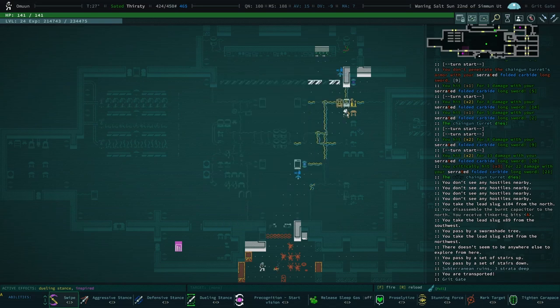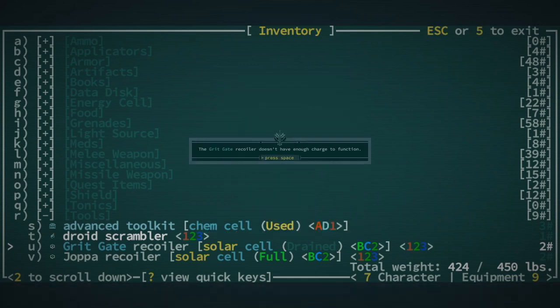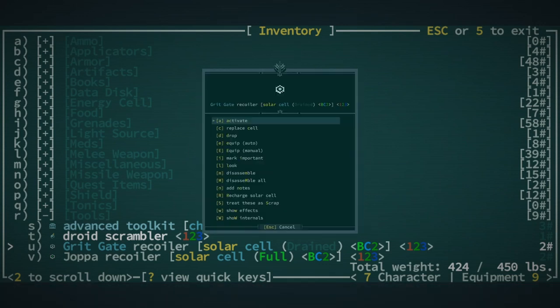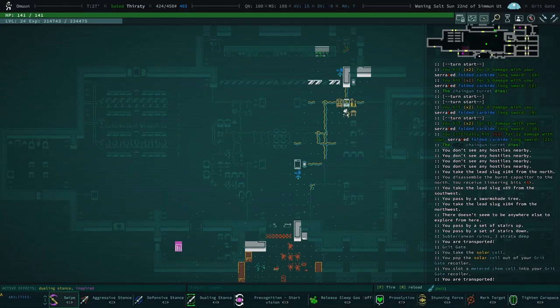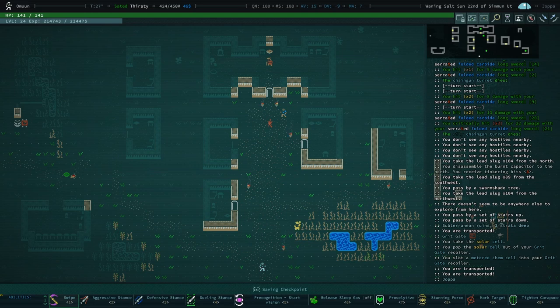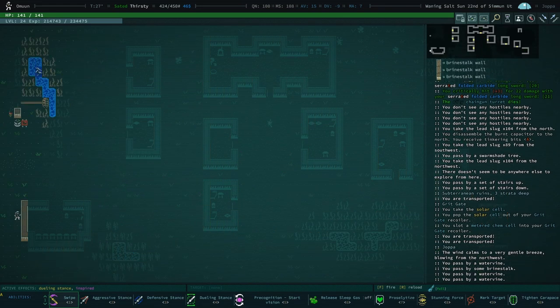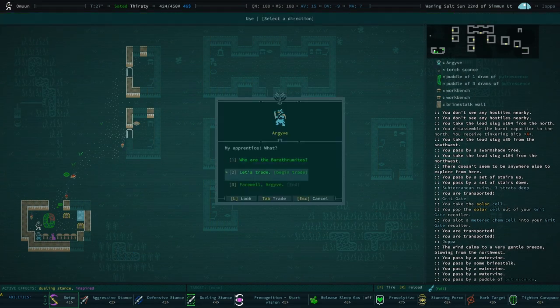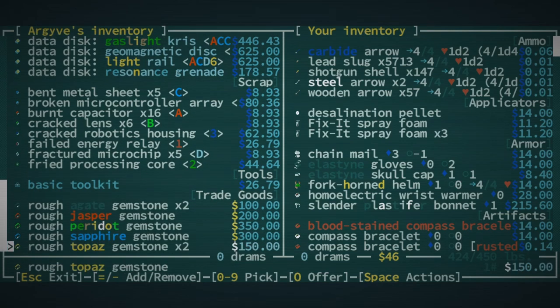Actually let's go to Jopa instead because our guy has a ton of trade goods. This is why it's good to keep like one chem cell. I didn't mean to go to Grit Gate, I meant to go to Jopa. Our guy — my old friend, let's talk. Let's talk about all those gems I sold you. You got rid of them, didn't you? Oh no, there they are.